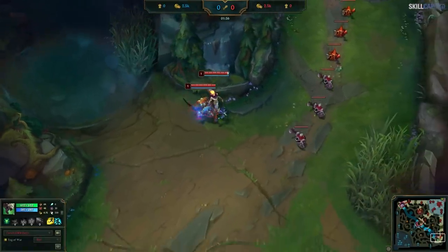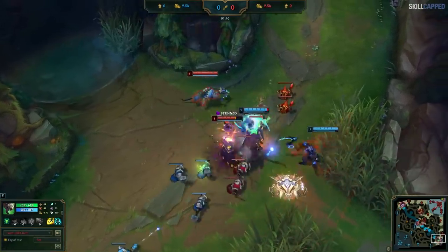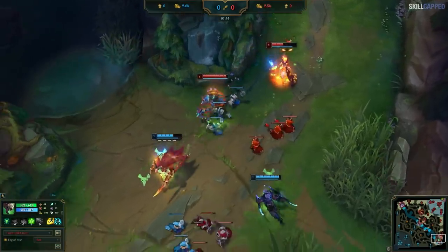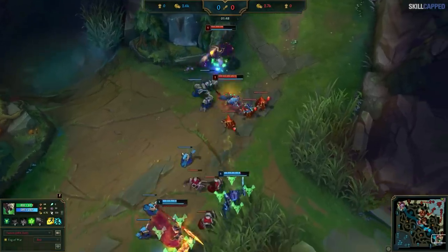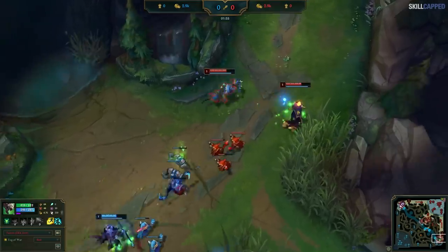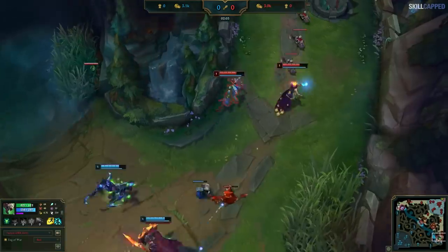As Deft and Rakan hop into lane, we see that they're immediately cheesed by the Pantheon and Draven. Instead of turning and running, Deft just fights back confidently — they're focusing his Rakan, but more importantly the enemy is fighting in Deft's wave. Even though that went really favorably from the bad engage on the enemy's side, the matchup is still heavily favored for them early on.